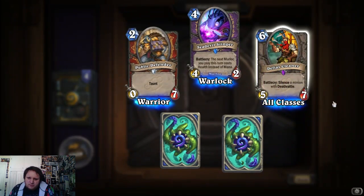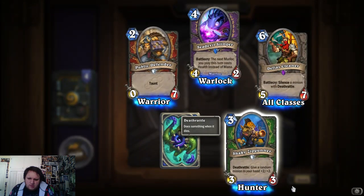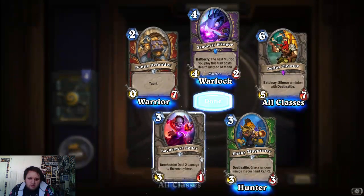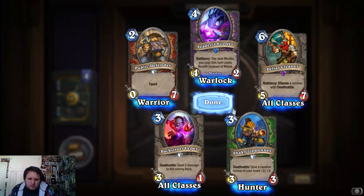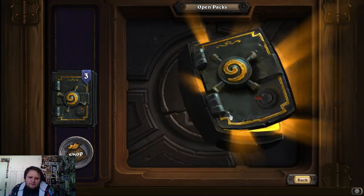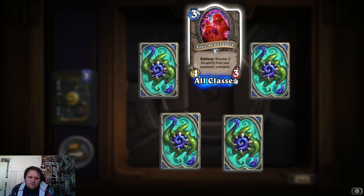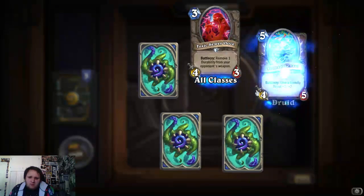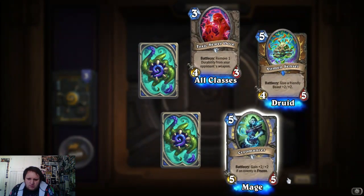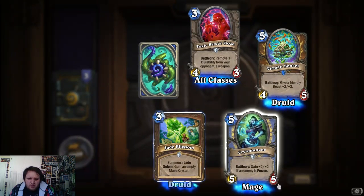Silence a minion with deathrattle. That's pretty good. Give a random minion in your hand plus 2/2. Pretty good for a hunter, if only it cost 3. Move 1 durability from your opponent's weapon. Give a friendly beast plus 2/2 for druid. Gain plus 2/2 if an enemy is frozen, for a mage. Not bad.